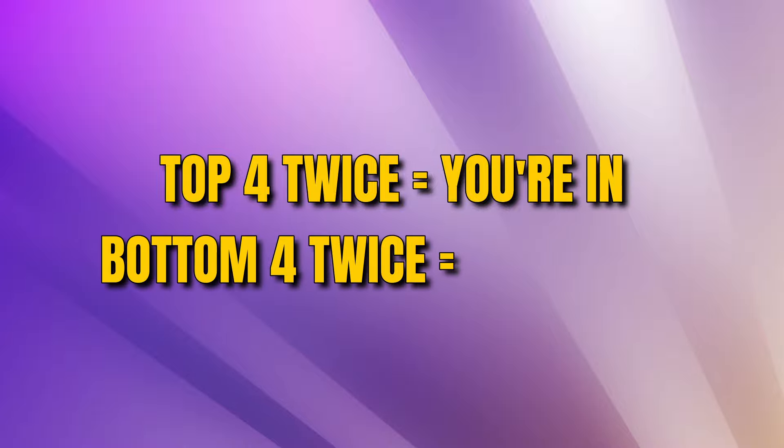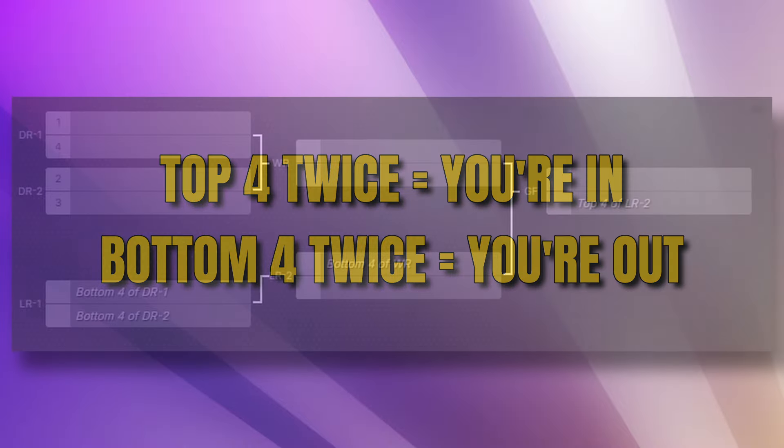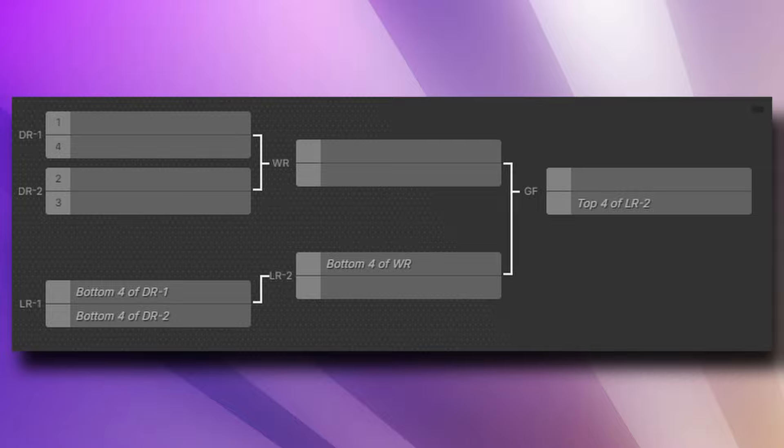If you bottom four twice, you're out. We started day one with 16 competitors and randomly sorted them into two groups of eight to form deployment round one and deployment round two. The top four of each of those deployment rounds would make it to winners round, and the bottom four would come together to form losers round one, where the bottom four of that would sadly end their day.